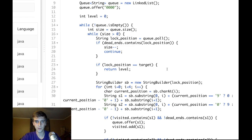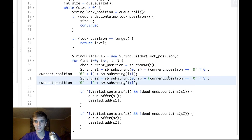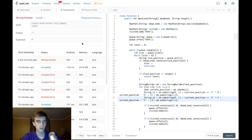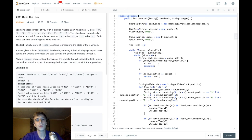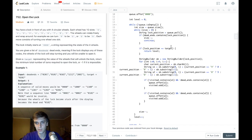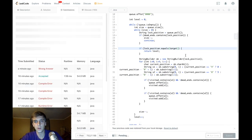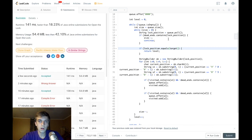We're popping off the queue each time, adding onto the queue for each iteration, doing the substrings, incrementing one string and decrementing the other — they look good to me. But we're getting negative one. Why? For string equality you can't use == to check if lockPosition equals the target — you have to use lockPosition.equals(target). I keep doing that because I'm a JavaScript developer.